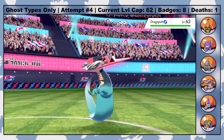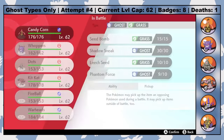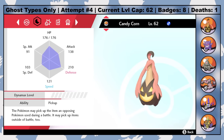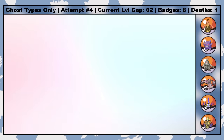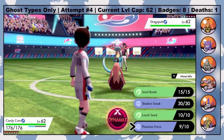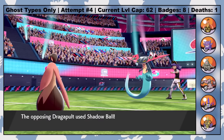Second for Leon is Dragapult, yet another Ghost type. While it was certainly possible for me to get one, Dreepy doesn't evolve until level 50 and Drakloak doesn't evolve until level 60, so it wouldn't have been useful until very late in the game. I wanted to close out the game with the team members who have been with me throughout my journey. After all, Halloween is the holiday of friendship — maybe, I don't know.